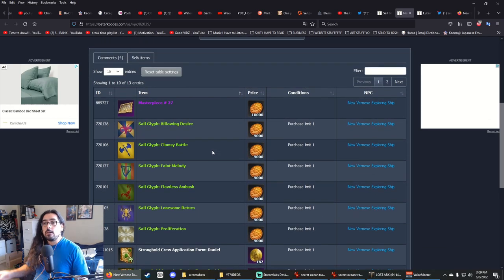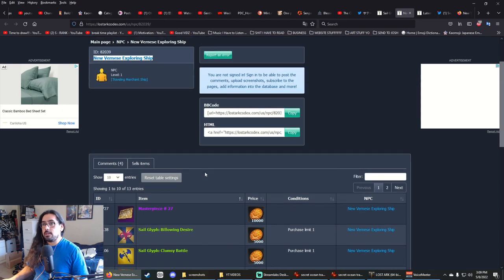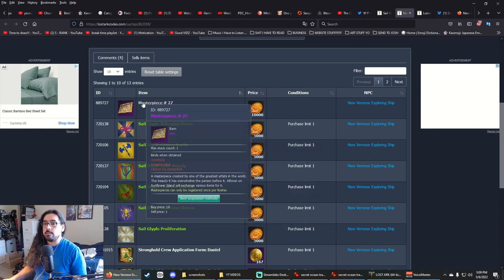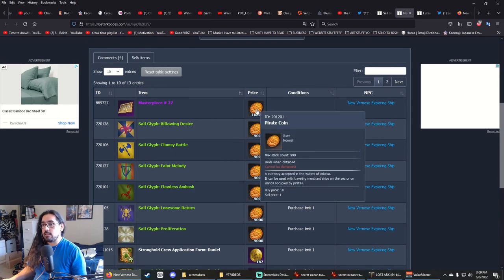I just want to show you the rewards quickly, because for most people you're probably not going to care about farming these. For the New Vernese Exploring Ship, the most important item is Masterpiece number 27. If you're trying to collect all the masterpieces, you'll need to buy this — it costs 10,000 pirate coins.